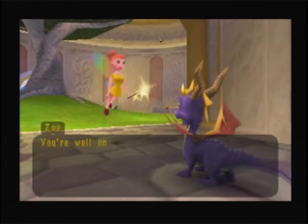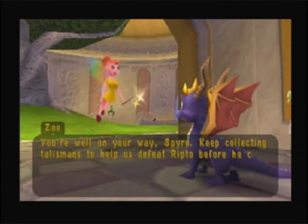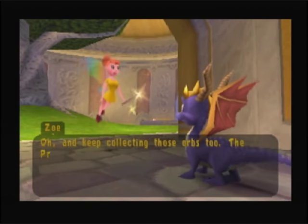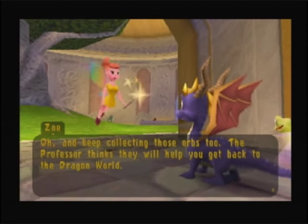You're well on your way, Spyro. Keep collecting talismans to help us defeat Ripto before he can take over Avalar. And keep collecting those orbs too — the Professor thinks they will help you get back to the Dragon World.